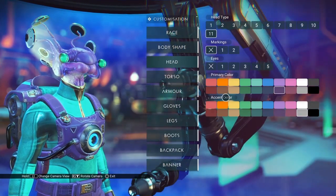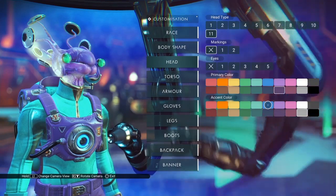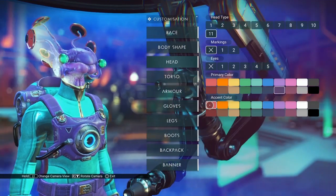A quick reminder: primary colors of course are the main head colors. Accent colors tend to be the eye colors, although it doesn't seem to be on this one. This time it's changing the head discs.